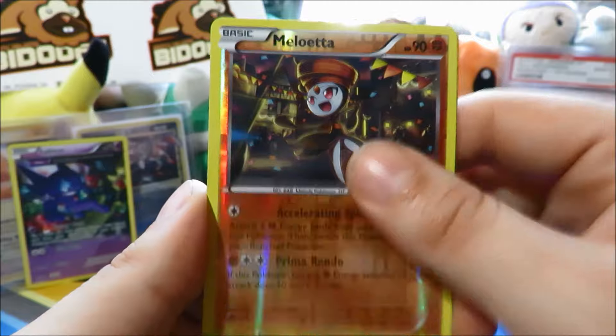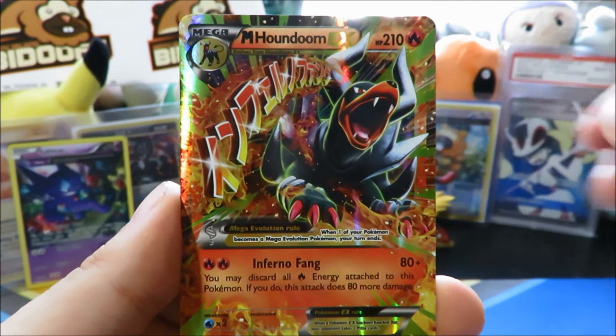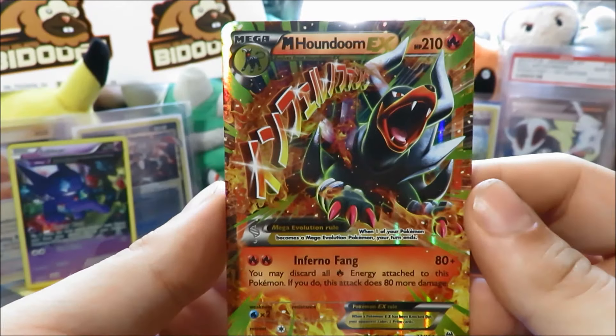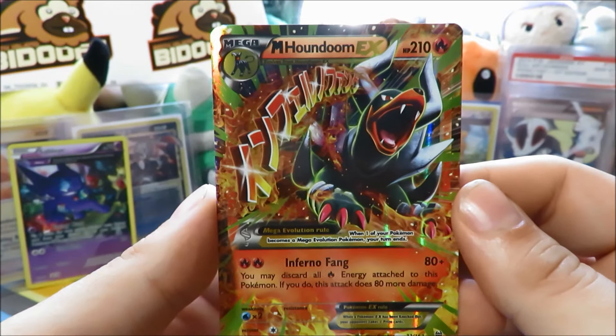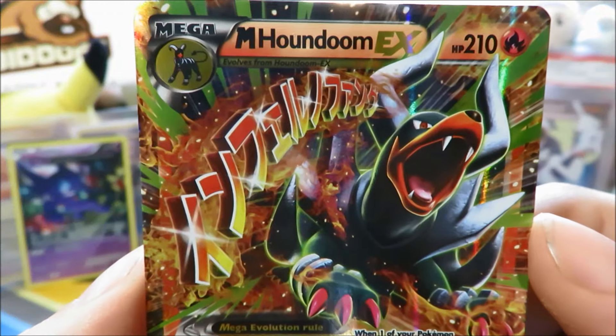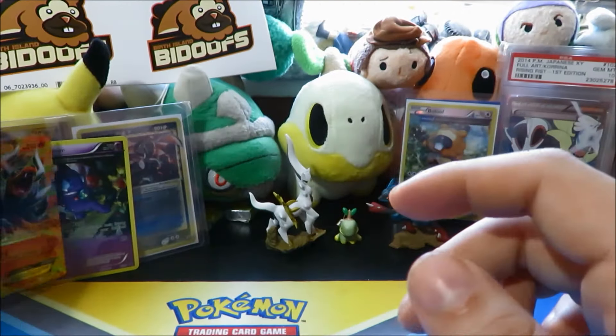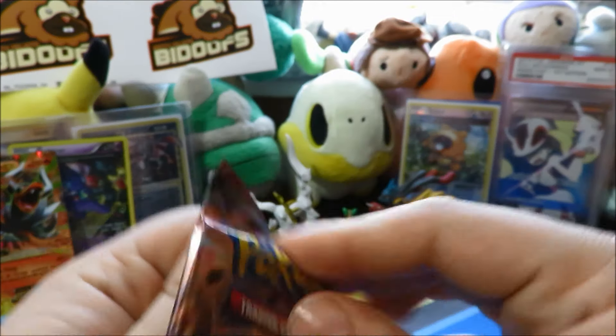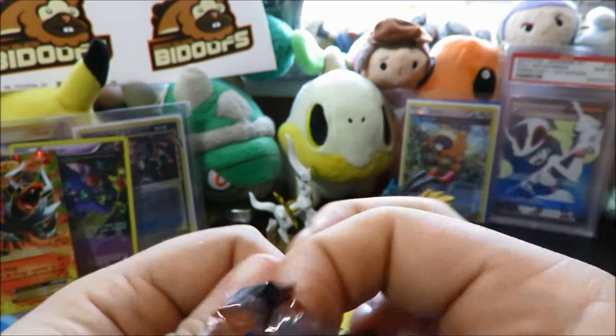Let's see what that glossy card is that the doof has blessed us with — it is a Mega Houndoom EX! Not even bad, that is beautiful right there. Definitely what I wanted. I really want to pull these in full art — I love me some Houndoom cards. Awesome pull right there. Grateful for this blister, and we still have another pack to open.